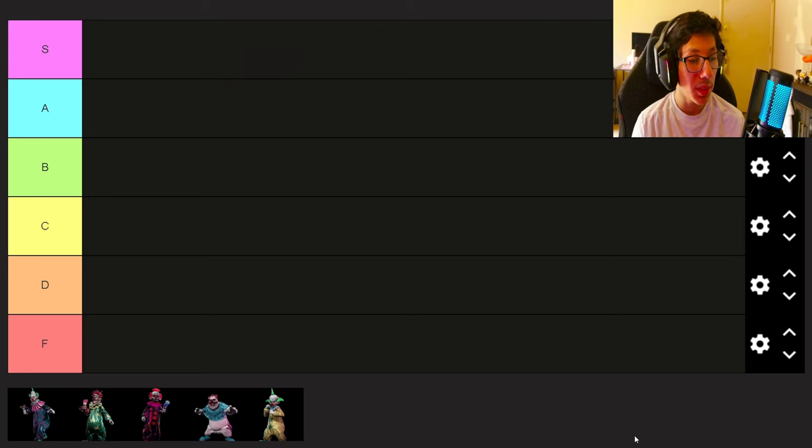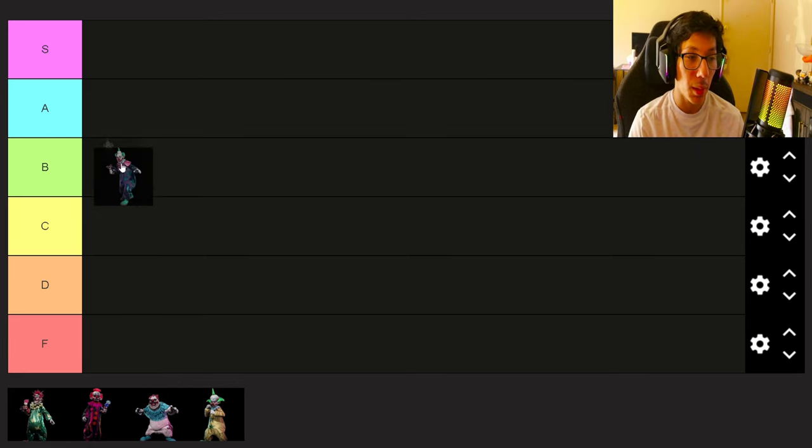Alright, so the first one is going to be Jumbo. Jumbo is a free character to unlock, including other weapons and abilities that will be unlocked as well. He's an actually well-balanced character. The only downside is his strength, which is why I'd rather use the boxing gloves — they do a bit more damage and are way faster. But you can use the mallet mace as well. So I'll put him at B tier because, respectfully, he is well-balanced.